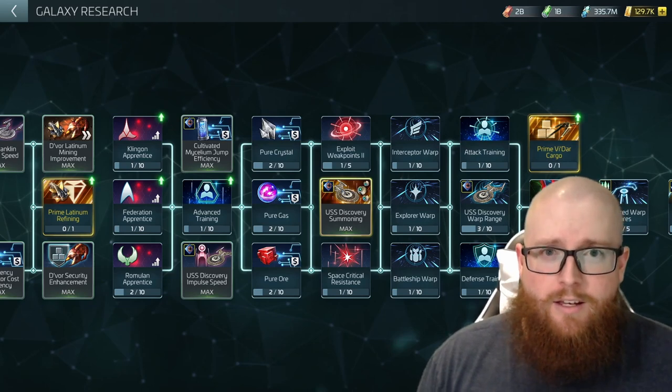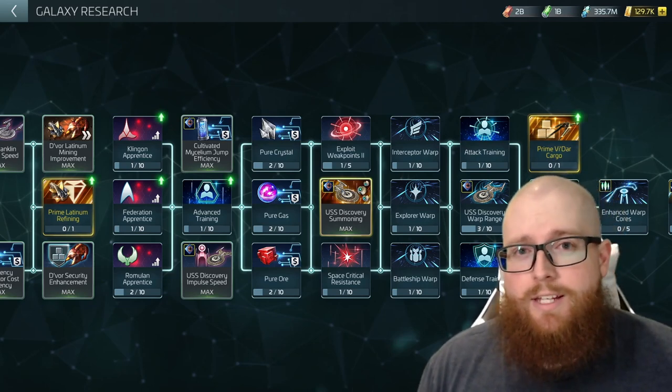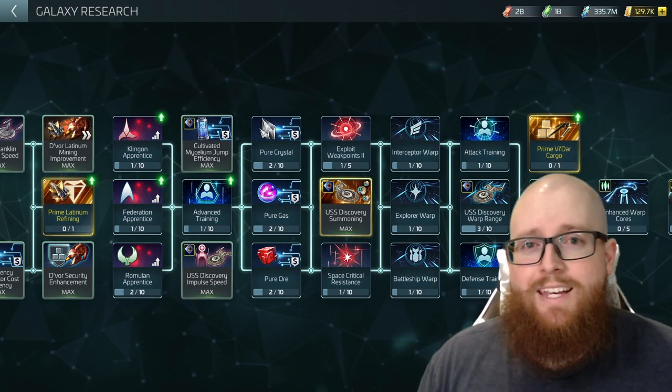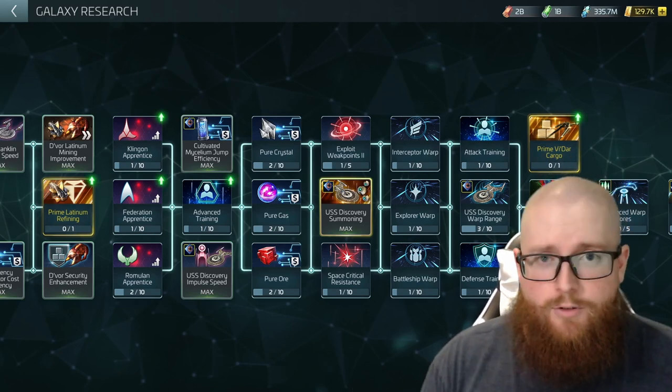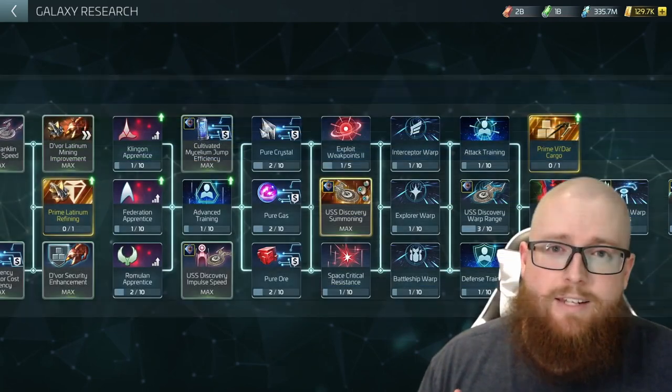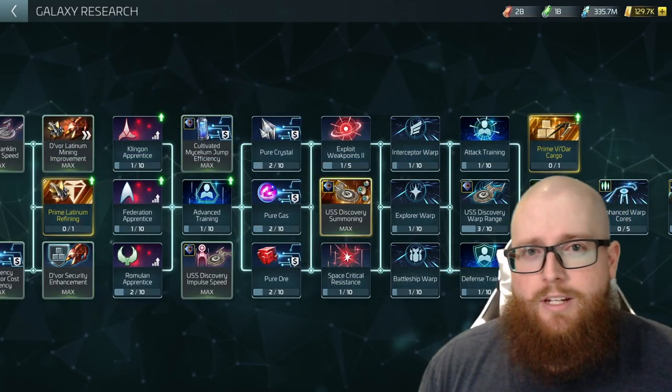The reason tier level matters is because the higher tier your Discovery is, the more Spore Drive components and Discovery recruit tokens you can get from your weekly refining. I'll toss up the table shared with me by Gregor — credit goes to Elkars — on the Discovery refinery scaling. Pause the video here if you want to take a look at it, and I'll also post a still version in the Discord channel; the link will be below.